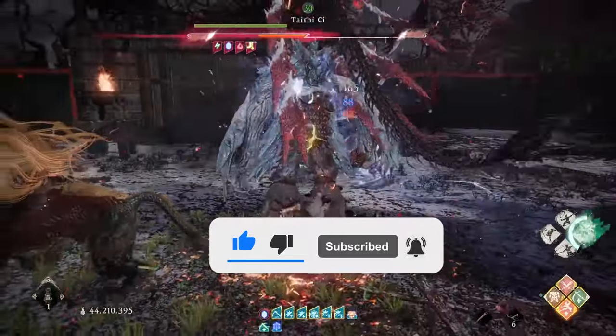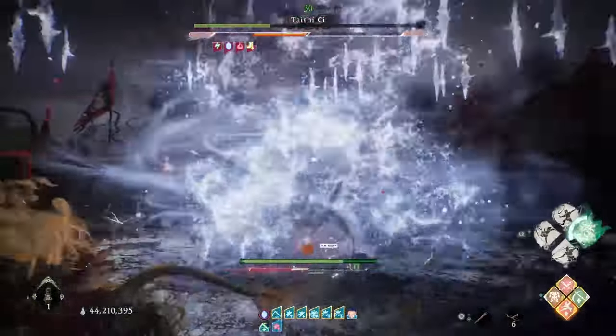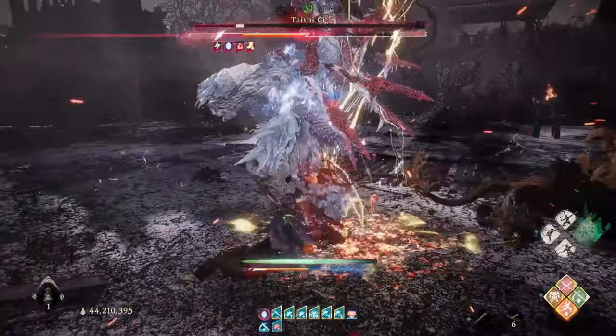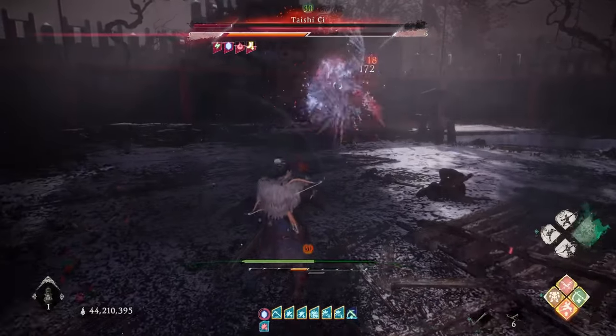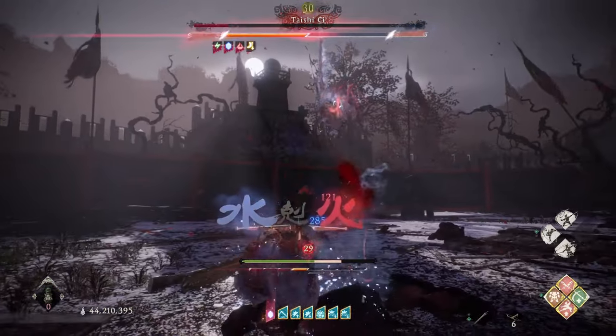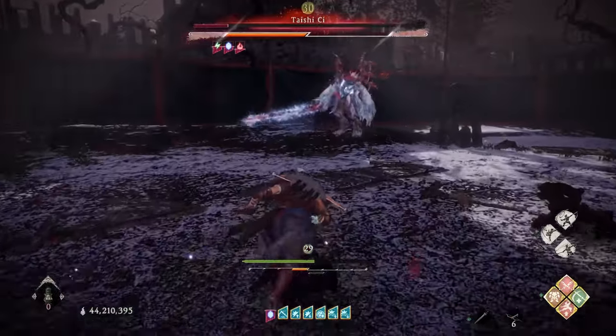Even Taishi Chi, who is now considered the strongest boss, doesn't stand a chance. Fighting bosses while even being below 10 or 20 morale doesn't even matter, just because of the sheer damage that you can do. This set is just totally ridiculous, so let's get right into the build.